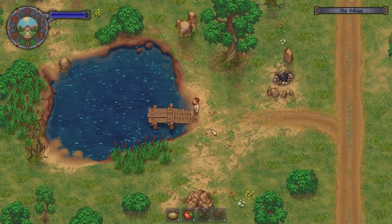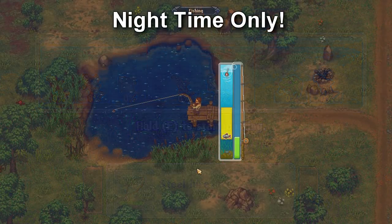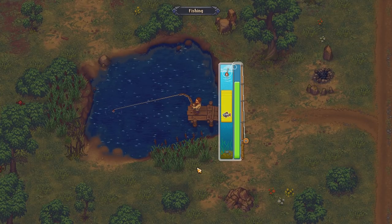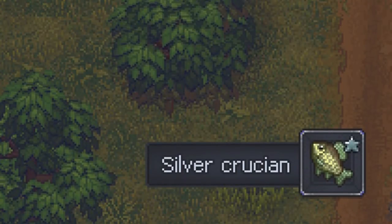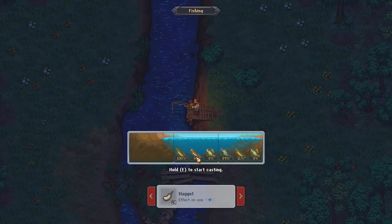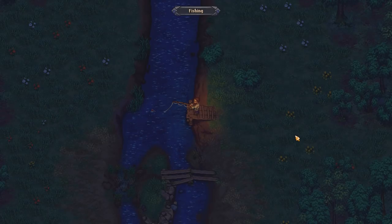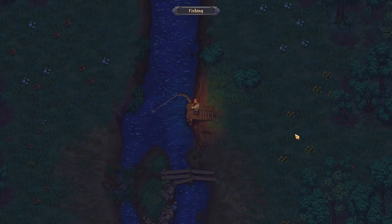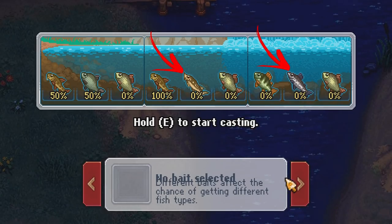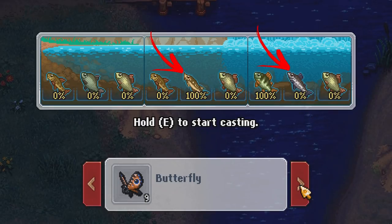At the village using the great rod you will find one new fish only — the silver crucian, which can be caught with silver steel lures sold only by the fisherman. Down at the river you will find two new fish with the great rod: the sturgeon, caught best using moths at far range, and the pike, caught best with maggots at far range. Both are great selling fish and this is the point where you will start earning lots of money. At the waterfall you will find sturgeon and salmon, where steel lures work best for salmon and moths work best for sturgeons.